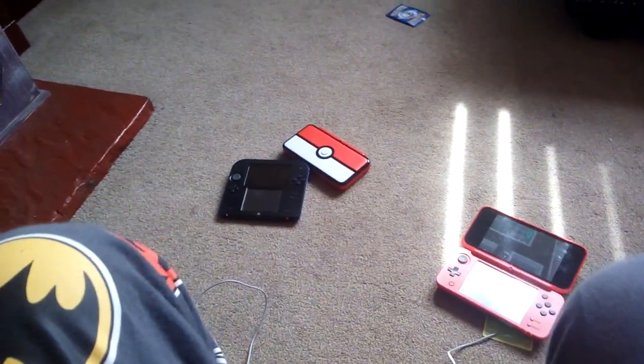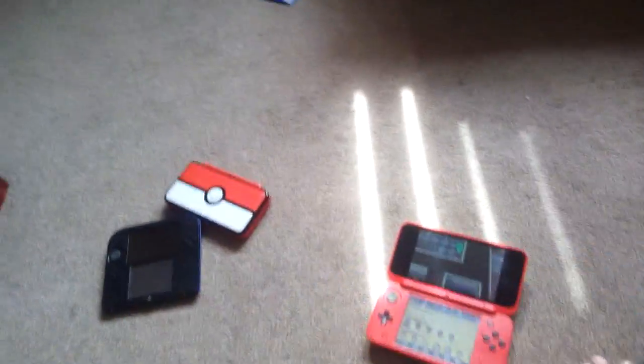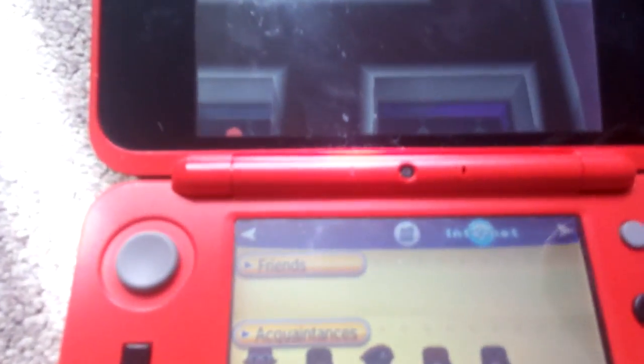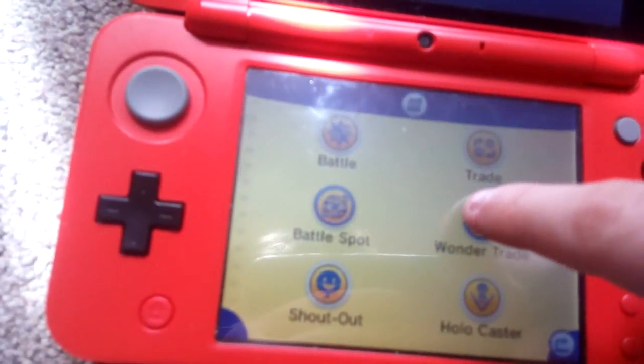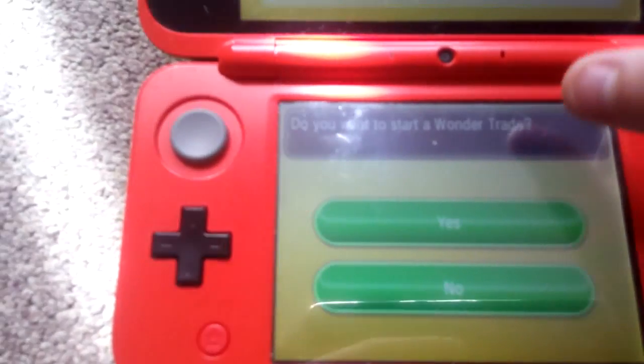Hey guys, welcome back! Today I am going to show you Pokemon White and I'm going to show you the Wonder Trade. Check that you're connected to the internet — I'm just trying to find it. You go into Wonder Trade and then you have to save. I've got Mewtwo and a Zygarde, and then you press yes.